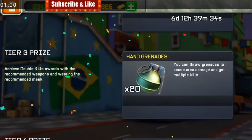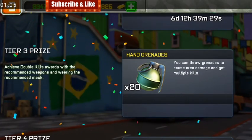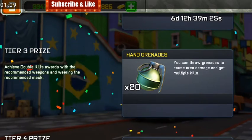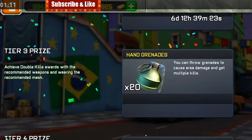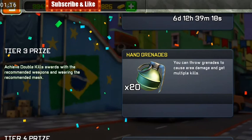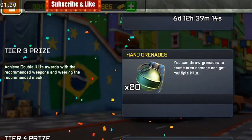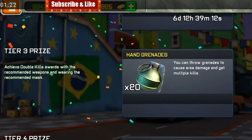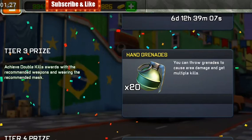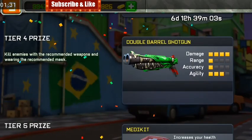For tier 3, achieve a double kills award with the recommended weapon — you have to do it one time, which is not even easy. You should use the energy grenade that has the stun effect. Wait until you see two enemies close to each other, stun them with the stun grenade, and finish them fast. That's how I did it.